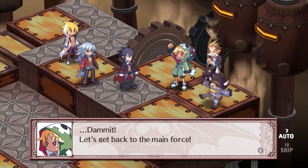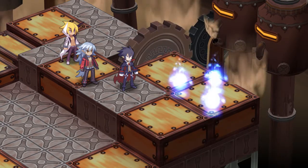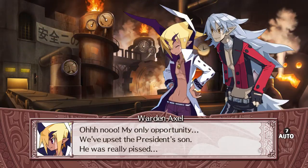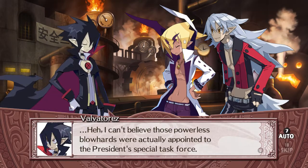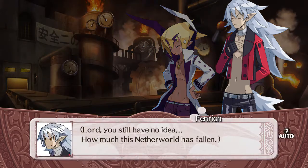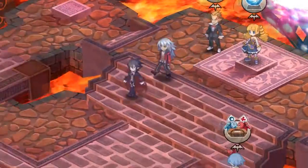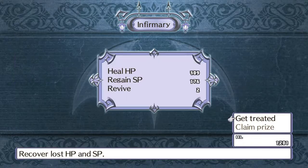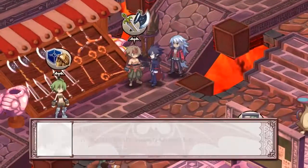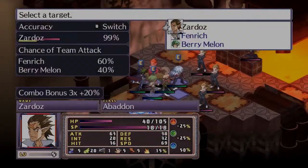Moving on from Disgaea 2 features, there is now an event viewer which lets you rewatch cutscenes you've watched at least once. There are also new rank 40 items which are better than the previous rank 40 items in their categories, obtainable by stealing from an Item God 2 in the Land of Carnage. There's also a change to the Chara World where a character can now go inside six times instead of three. The Item World also has changes: the Meowkin Pirates can show up at floor 26 and above, and there are now two level spheres when you reverse pirate — one red and one yellow.